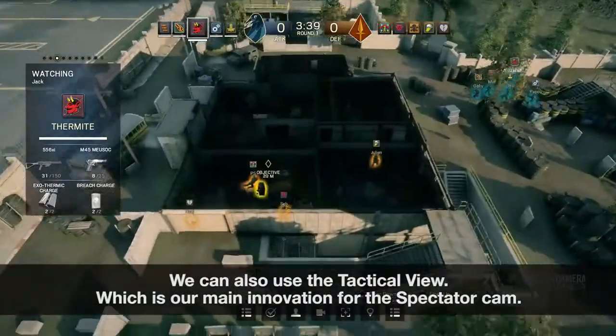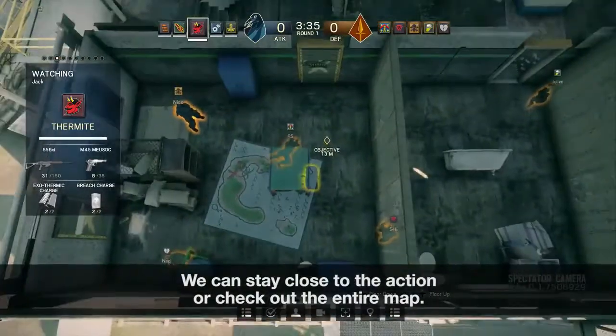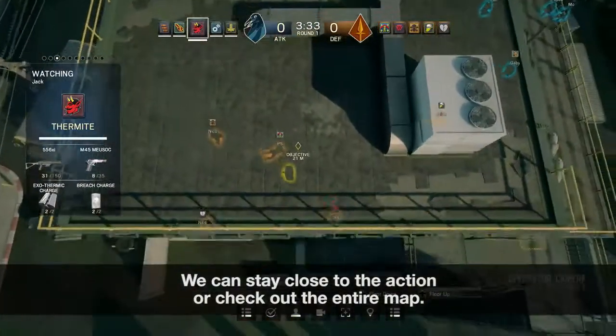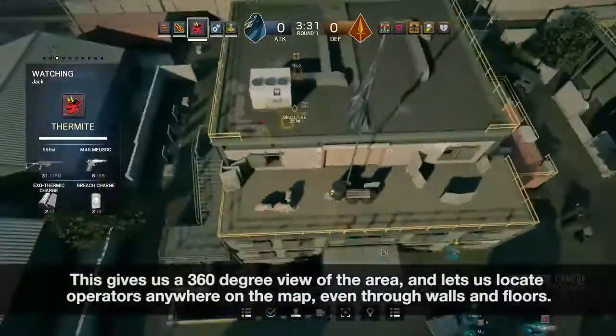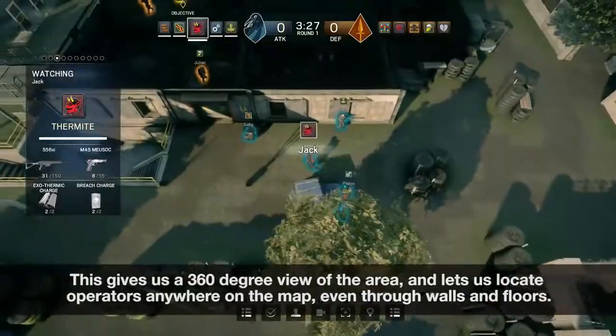We can also use a tactical view, which is our main innovation for this spectator cam. We can stay close to the action or check out the entire map. This gives us a 360 degree view of the area and lets us locate operators anywhere on the map, even through walls and floors.